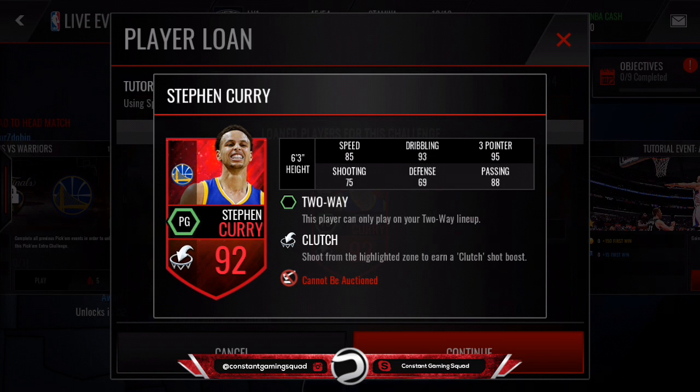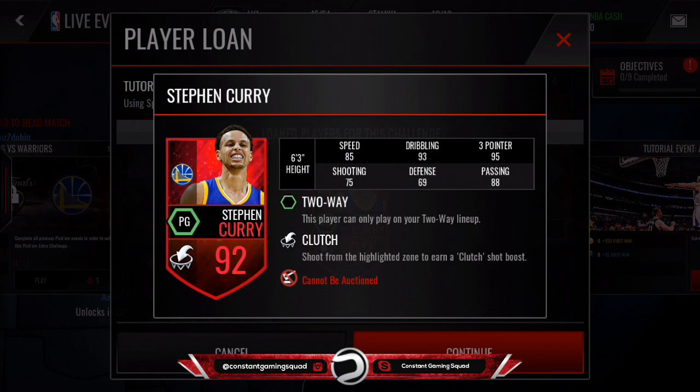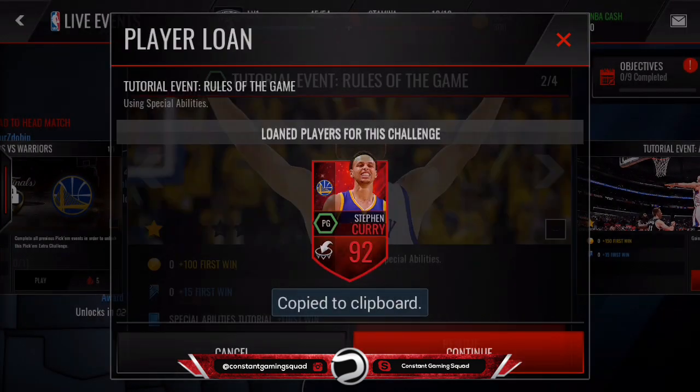Let's look at some of the stats here. It has 85 speed, 93 dribbling, 95 three-pointers, 75 shooting, 69 defense, and 88 passing. It's a really good card in terms of stats.